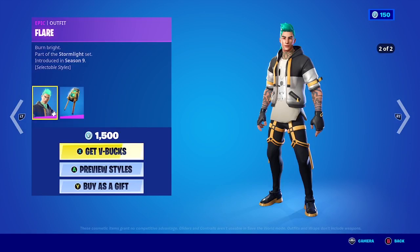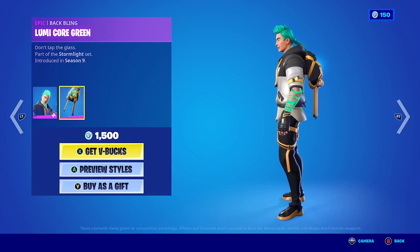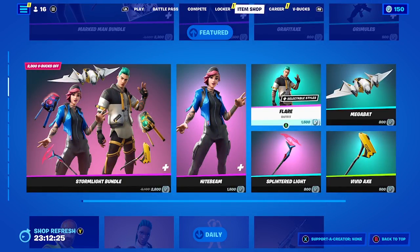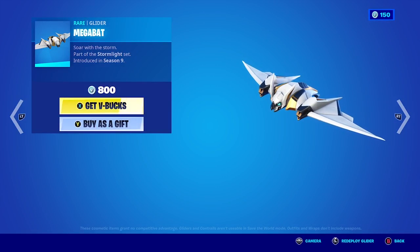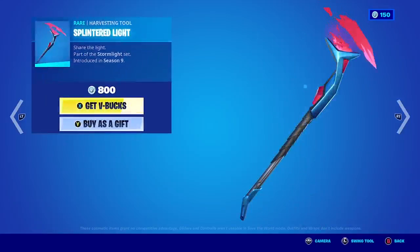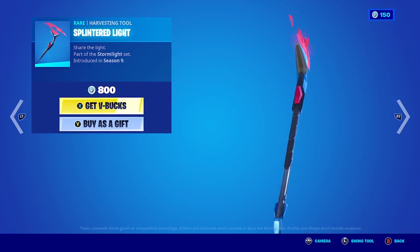We have Flare in two different styles. Let's take a look at the back bling, and let's take a look at the Megabat glider. Let's take a look at the Splinter Light harvesting tool — it's really really nice.